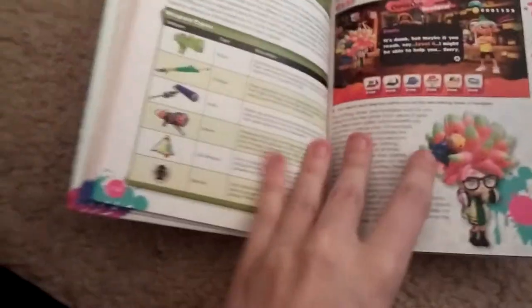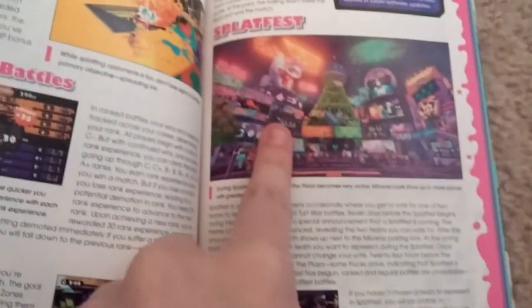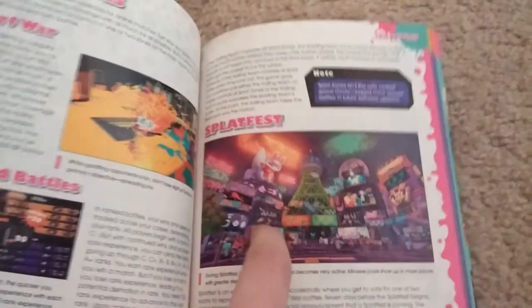This covers how to use weapons, how to buy weapons, how to buy hats — and I love this, she's so precious. Game modes: Turf War, Ranked, Splat Zones. This was before Rainmaker and Tower Control were added — that's how old this thing is.